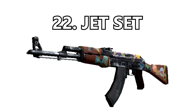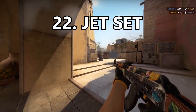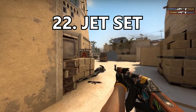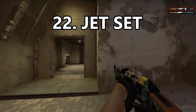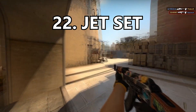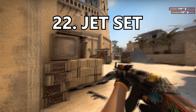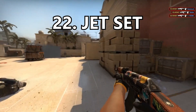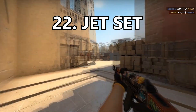Coming in at number 22 is the Jet Set. I really love the design — it's like the First Class but with realistic leather. I like how it has a travel briefcase type design with preset stickers on the weapon, and you can throw more stickers on it to make it look even more designed. I absolutely love this skin, however there are so many good AK skins that I just can't put it much higher.